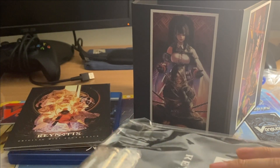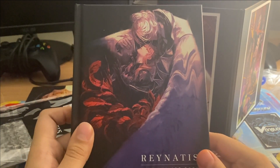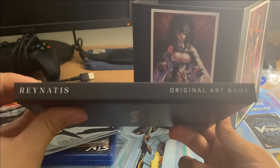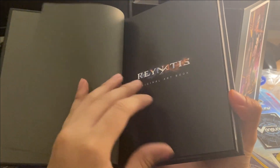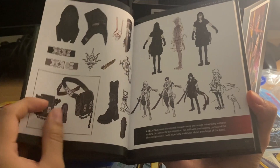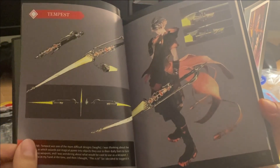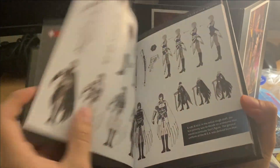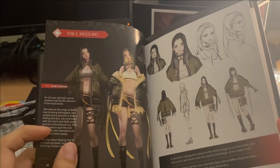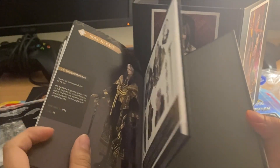And last but not least — oh yeah, there's another thing here. This box is really sturdy. So we get the original art book, which looks really cool. So this is the front: Raynatus original art book. This is the side. The back just has the logo and stuff. And then of course, from the mini art book that was in the game case, there is more artwork here. It says Tempest, and then Sari, and then Nika Maguro. There are probably other characters in here which I do not want to get spoiled.